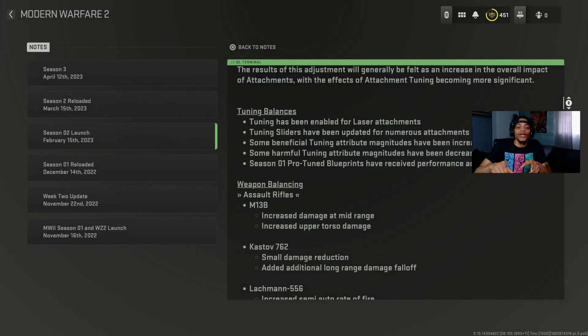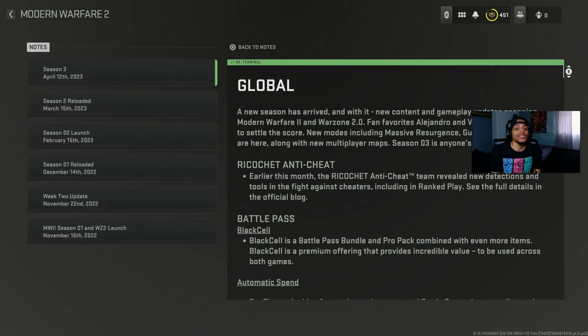What's up guys, welcome back to the channel. Today we try out the M13B. If you guys didn't know, the M13B had a buff in Season 2. Let me show you on screen right now. Right here, this is the M13B. In Season 2 they increased damage at mid-range and increased hip-fire accuracy damage.